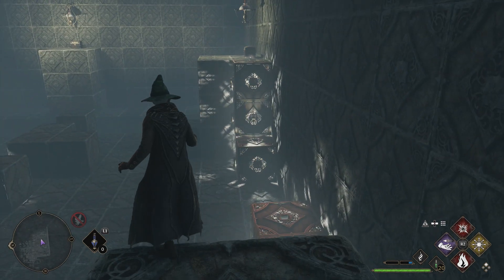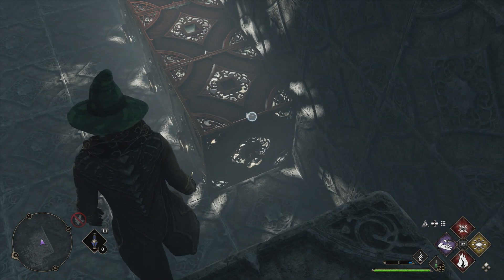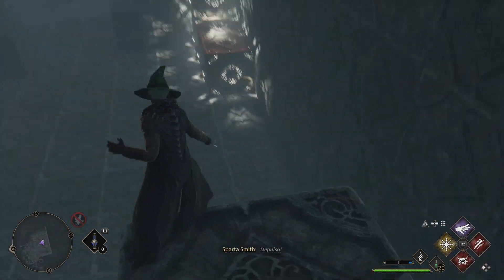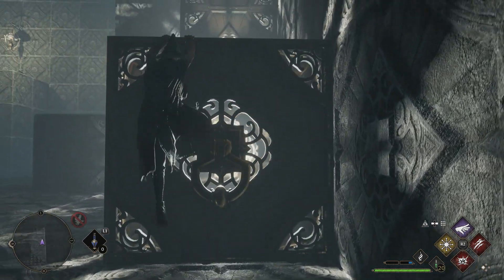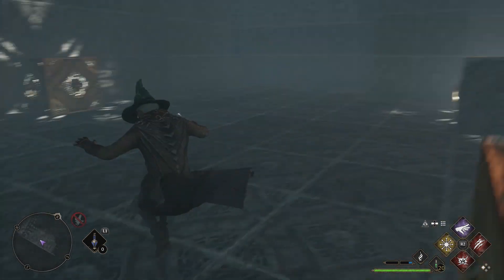What's up guys, it's Smith here from GamersHeroes.com and today we've got another Hogwarts Legacy guide for you. This time we are going over the solution for the DePulso Room 1 puzzle, which is a combination of push and pull abilities to solve various puzzles. This one's not too hard compared to some of the other ones — relatively quick, relatively easy. There are three chests and I'll guide you to each one individually.